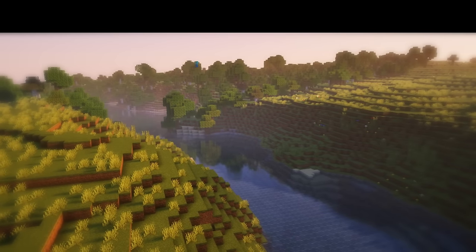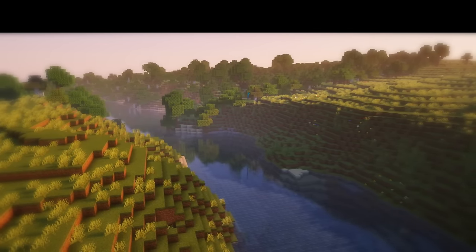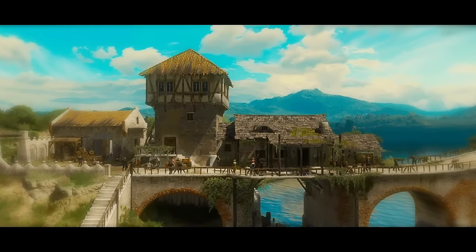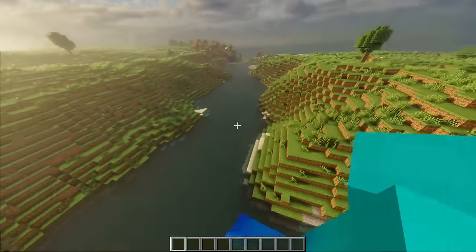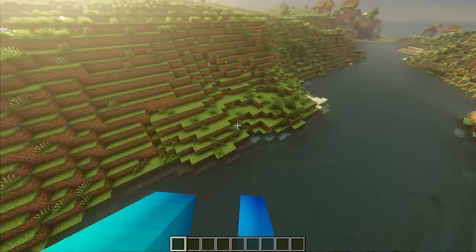It's been a while since I did a building with no plan video, and I found a really nice river. There's a tavern in The Witcher 3 that spans across a river, and I always loved the architecture of that build, so I want to do something similar - maybe like a house on the bridge, build some sort of tower. Let's see what I can get up to.